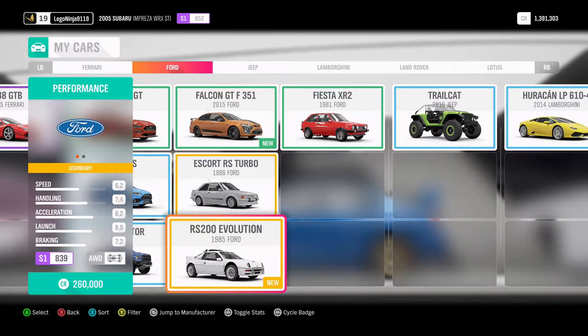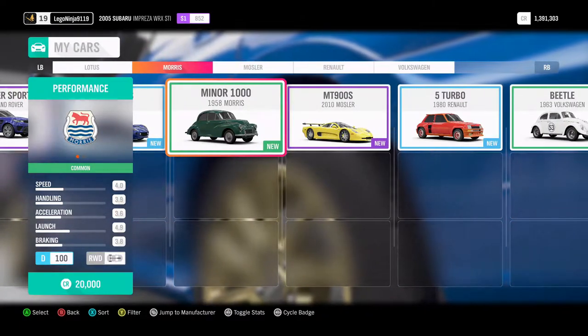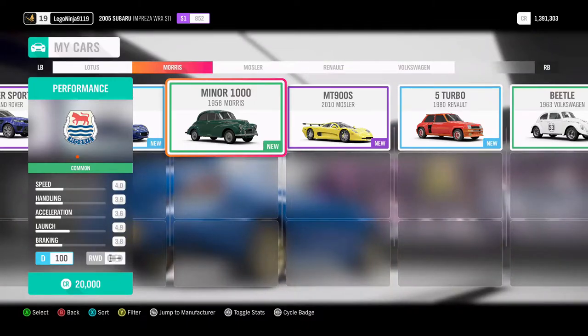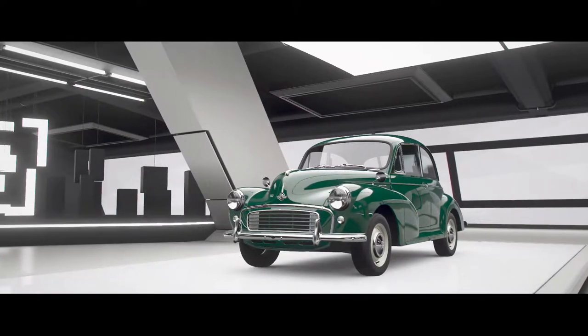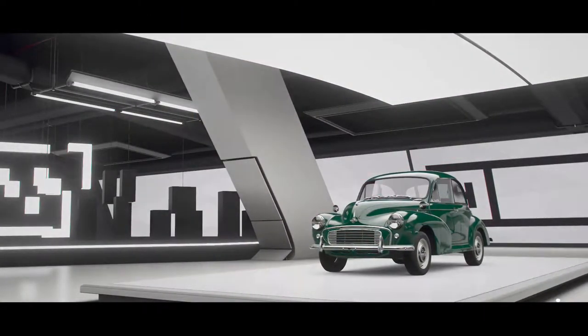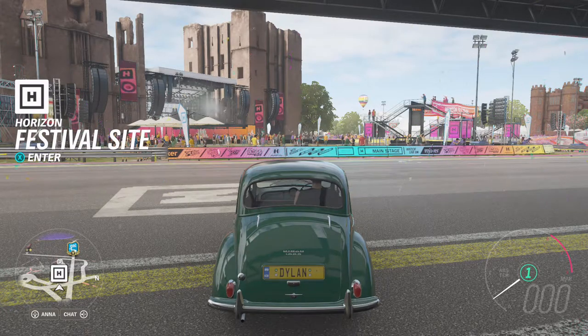We are upgrading a Morris Minor 1000. This car is so old - 1958! This car should have cost 20,000 pounds but technically speaking I got this car on a wheelspin, so I myself haven't actually spent a single penny on this car so far. So technically speaking, whatever money we make is gonna be a massive humongous profit today.